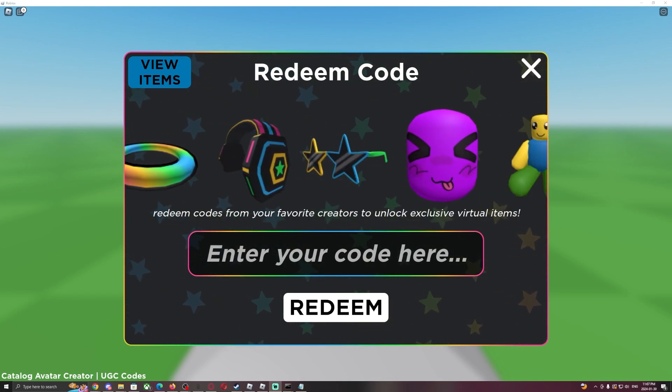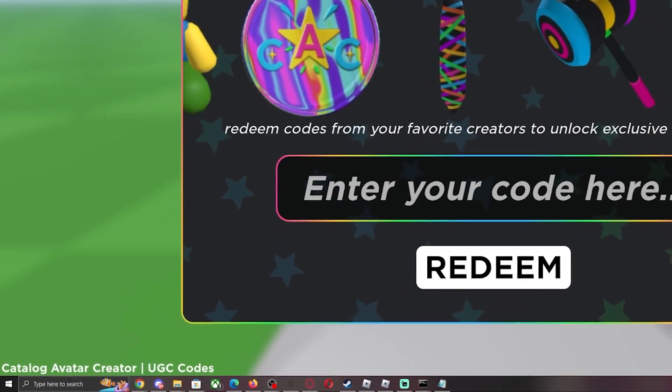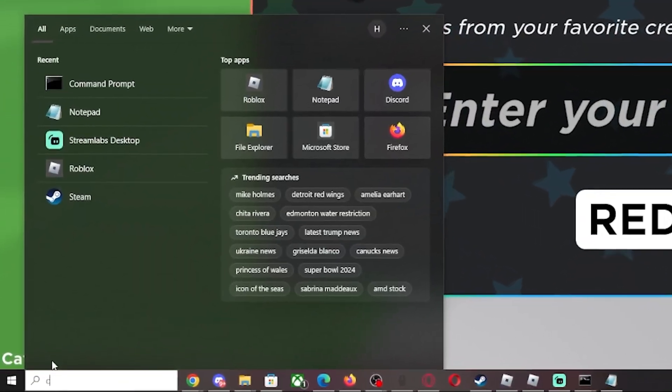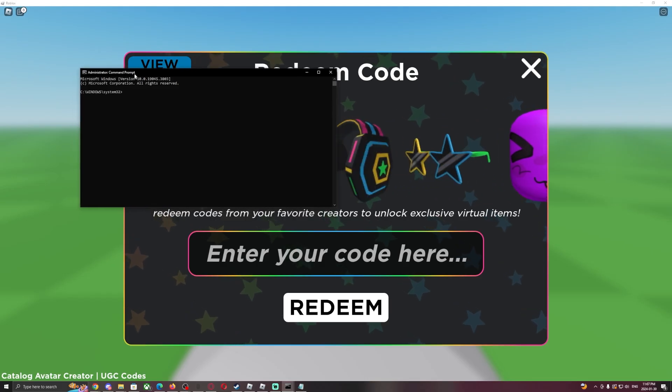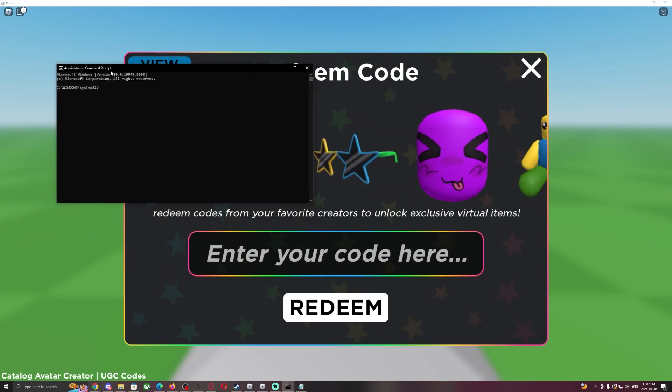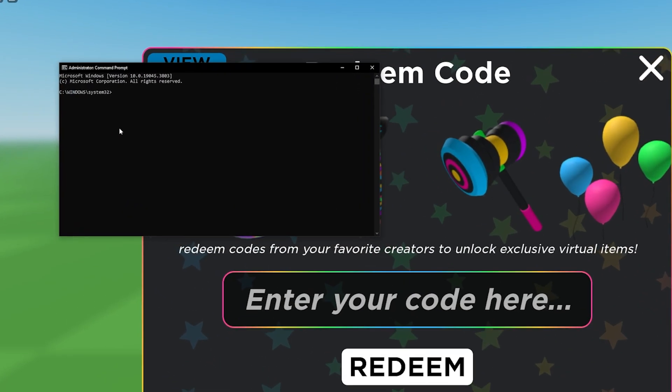The first method is to go into your search bar and search for 'cmd', which means Command Prompt. You want to run it as administrator. Once you've done that, you'll see a little pop-up window.